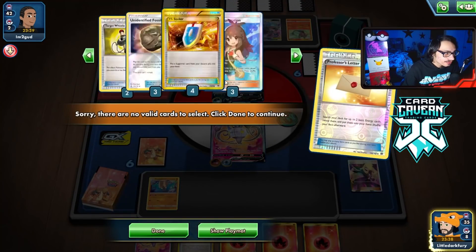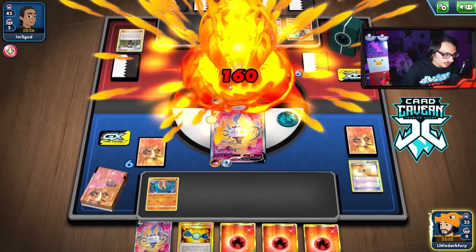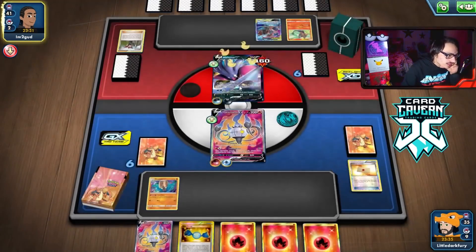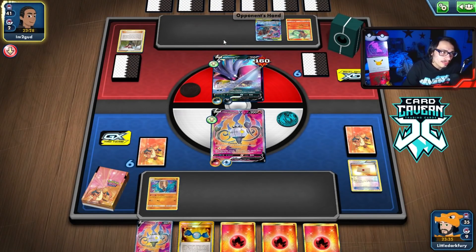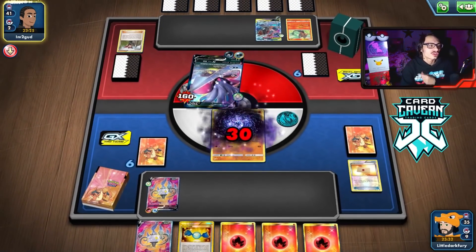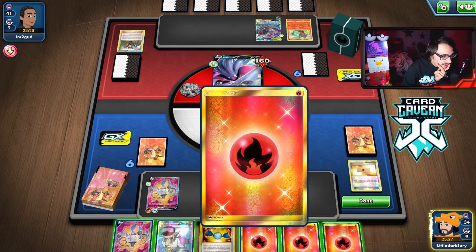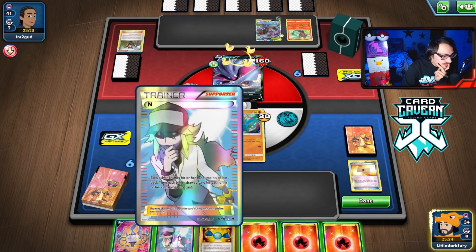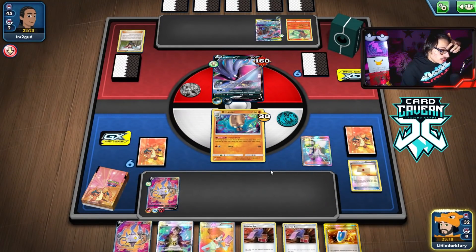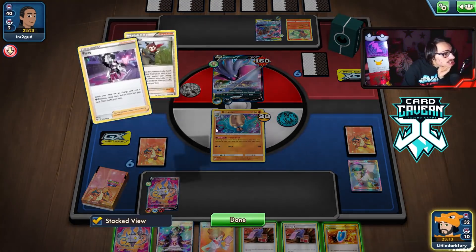They'll be able to play their items next turn if I knock them out, so I'll Cynthia and try to get more stuff. That was a very bad Cynthia draw. We can hit them for 116 but not quite knock out - not right there. They are still item-locked, but if I kill the Malamar they break out of item lock. They hit the Drag Off on Amistar - so Amistar is dead unless I draw a Float Stone, but I draw N instead.